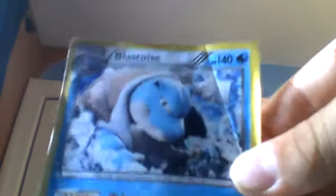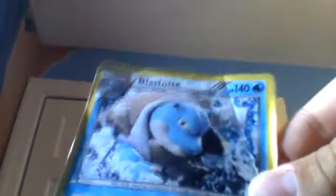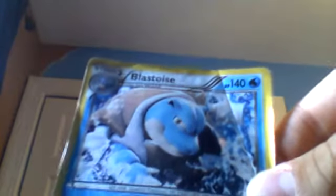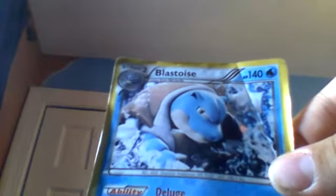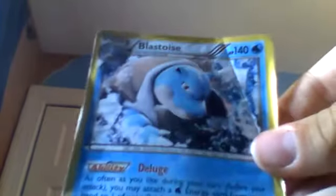We're about halfway through our list. Next we have 140-health Blastoise. Its ability is Deluge — as often as you like during your turn before your attack, you may attach a Water energy from your hand to one of your Pokémon. And we have Hydro Pump: 60 plus damage — this does 10 more damage for each Water energy attached to this Pokémon.